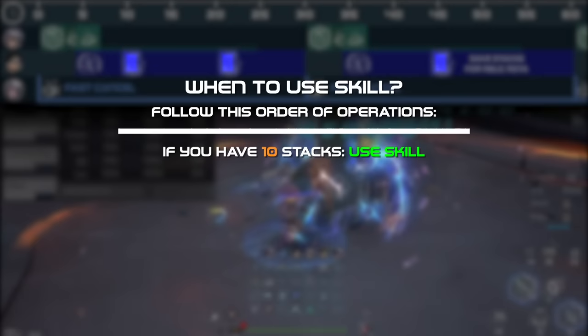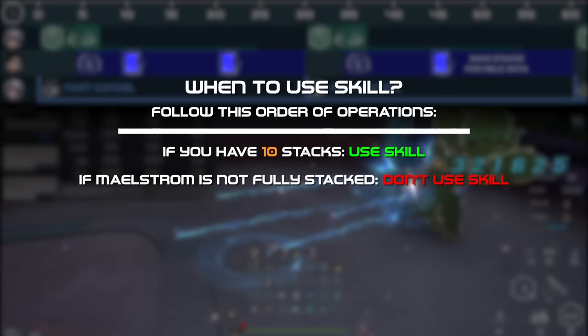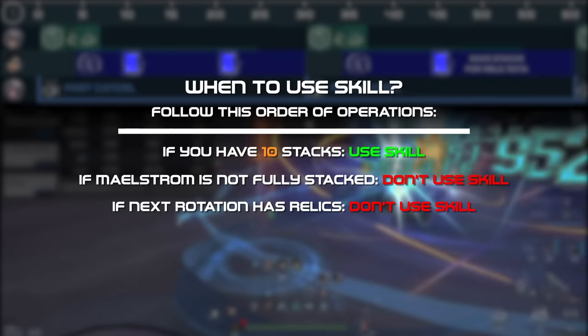Because you can store up to 10 stacks and Maelstrom ramps up over 10 seconds, you want to save the stacks for when Maelstrom is fully ramped up if possible. You also want to optimize with your relics and save as many stacks as you can prior to the rotation where relics are coming off cooldown.